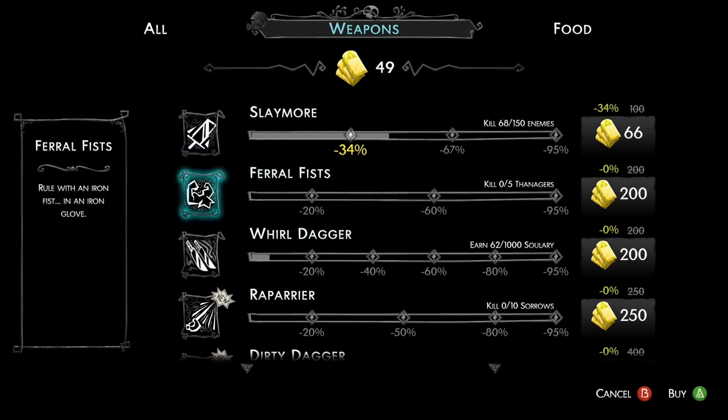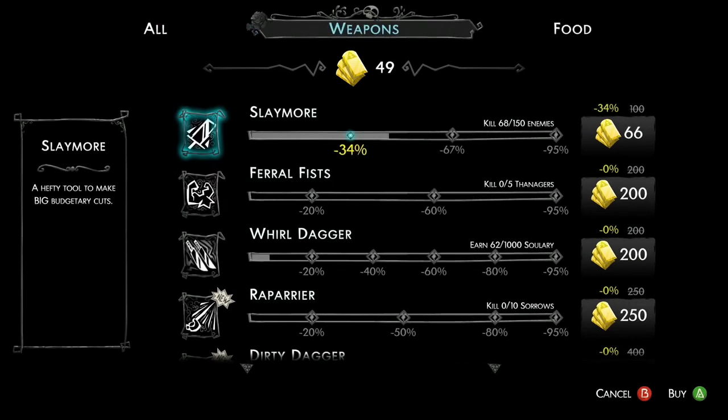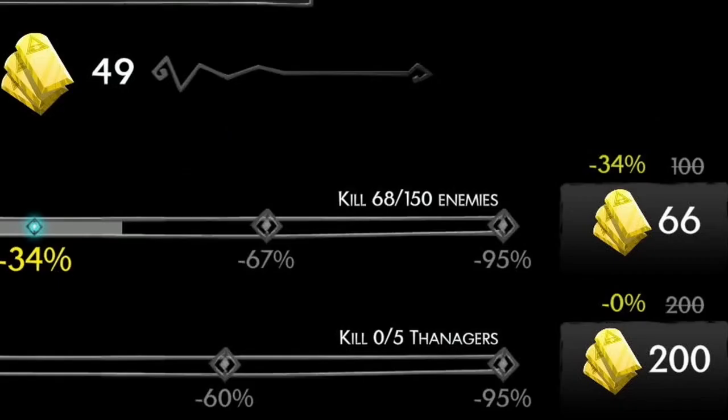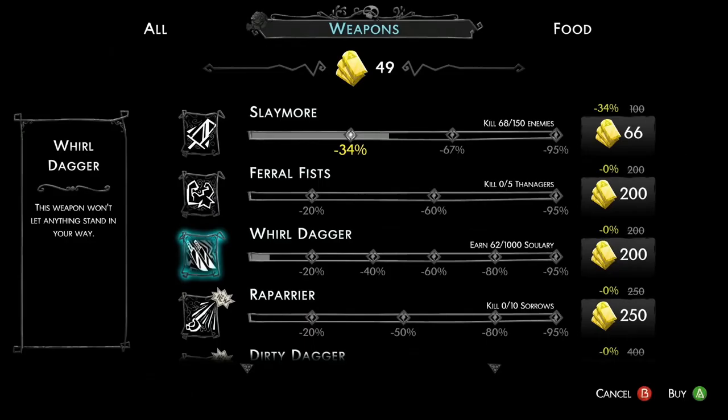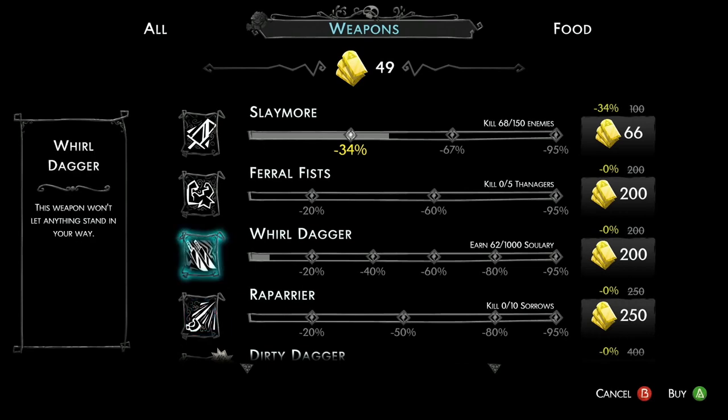You'll come here to unlock weapons and more food for buffs. There's a really cool unlock system where if you complete the tasks given — for example, right now this one is 68 out of 150 — it will slowly give you more of a discount on the item. Keep an eye on that. Once you get good at the game, you'll have more ingots than you know what to do with, and you'll be buying things at full price and it doesn't really matter.